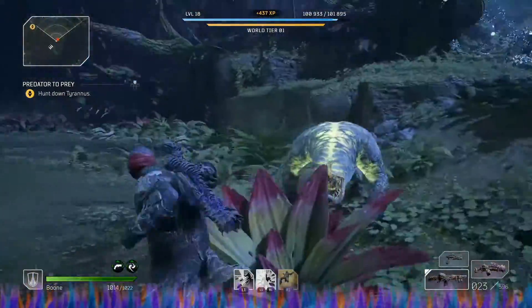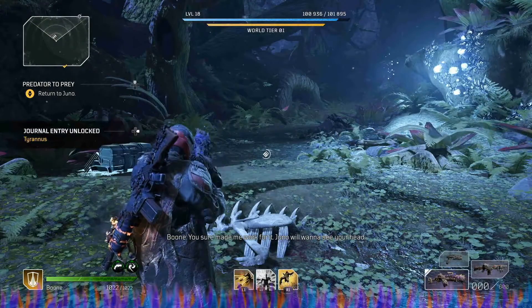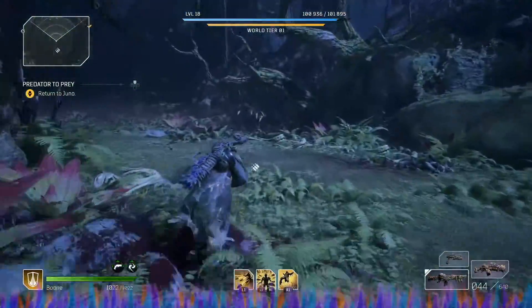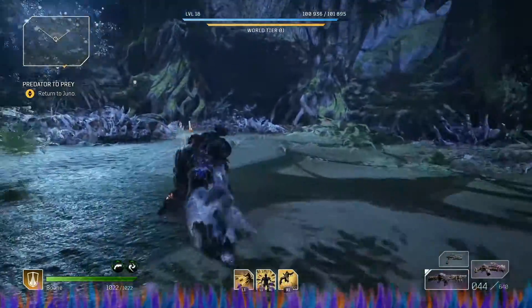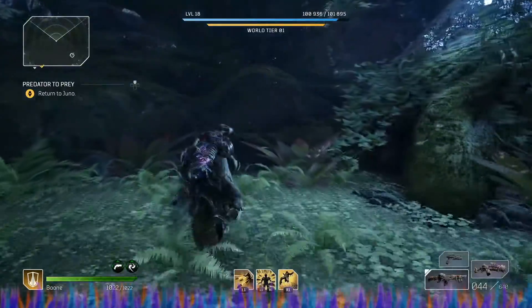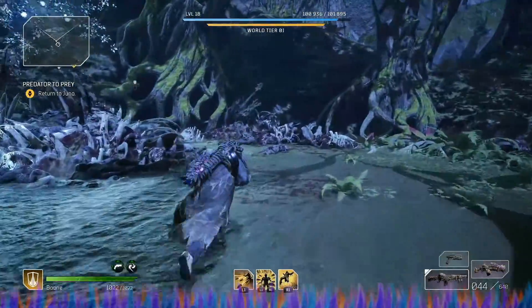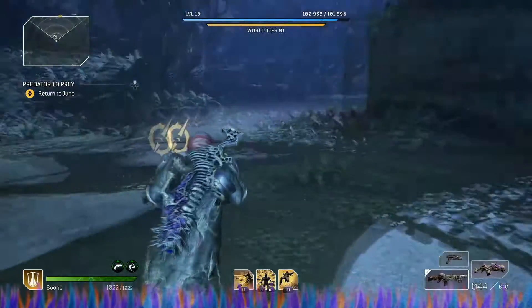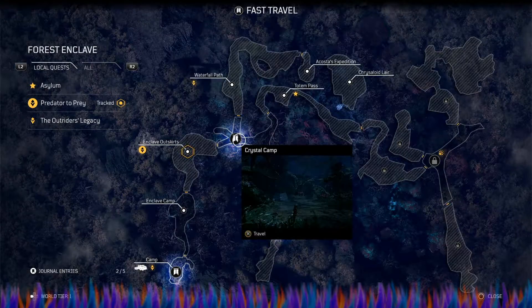We got some new stuff. Make sure we got everything. Now if I'm not terribly mistaken, if you run up this way there's a hidden alcove — no, it's not this one. There's another one that looks like this that has a chest or a resource or something. There's a soldier — a bunch of soldiers. Alright, let's go back to Juno and turn that in real quick. We need to go to the Crystal Camp.